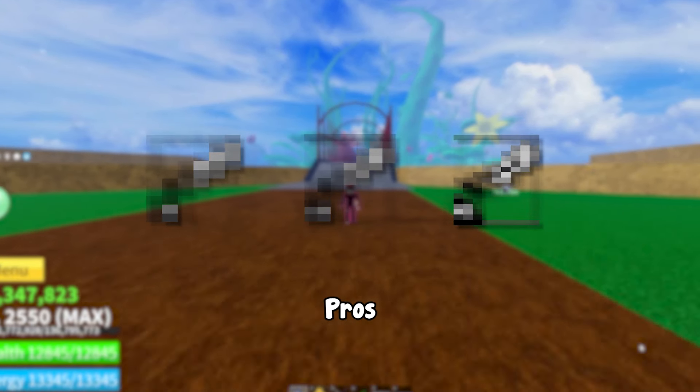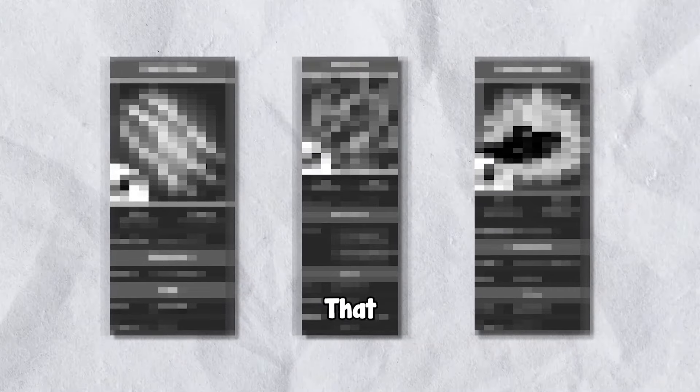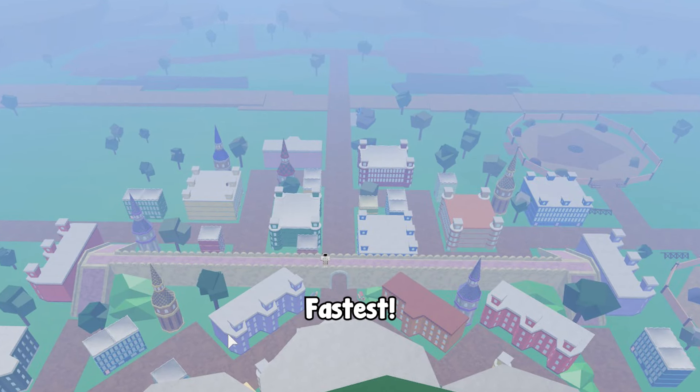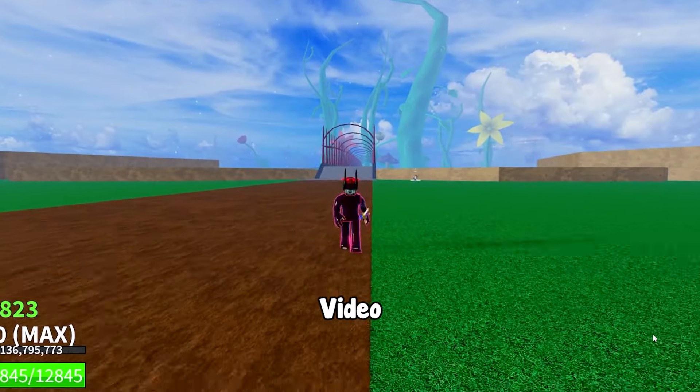These are the exact fighting styles that pros use in the Third Sea that make them literally unstoppable. And these are the ones that will get you through the First and Second Sea the fastest. If you want to know what fighting styles are best for each sea, make sure you watch this video till the end.